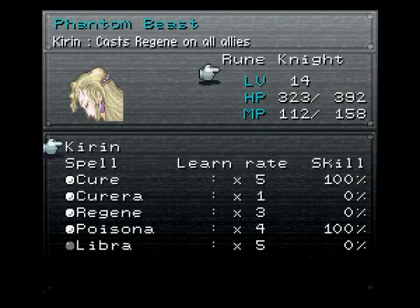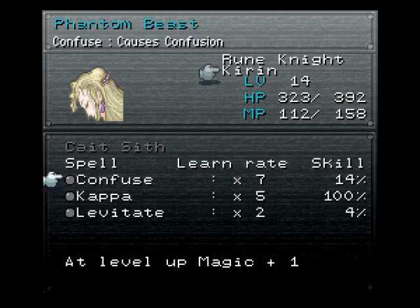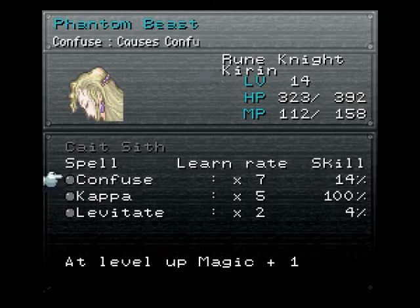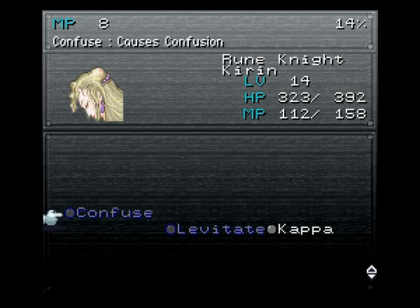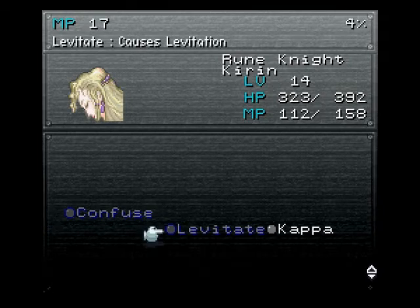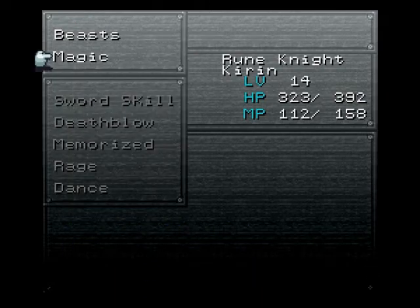Let's give Cait Sith to Gau, since no one else really needs it, and we'll get him learning some better curing magic. Just so we can see — Cait Sith, you'll notice that because we got two magic points at the end of that last battle, her Confuse is at 14% learned and her Levitate is at 4% learned. So still got a while for Levitate; Confuse you can learn pretty fast. But once again, it's not like you ever use it. If you go into her magic you'll see they're grayed out because she started learning them but doesn't know them yet. If you've been jumping from Esper to Esper, you can see where she's at on all her current magic.